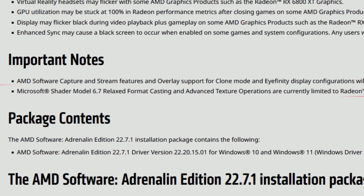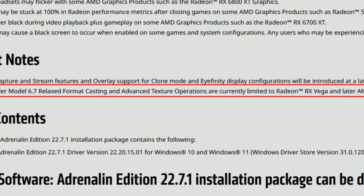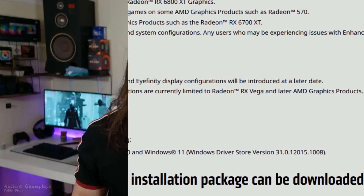The last important note is that Microsoft Shader Model 6.7 relaxed format casting and advanced texture operations are currently limited to Radeon RX Vega and later AMD graphics products. So for Shader Model 6.7, you need a Vega card or later — Polaris is out. That's it for the release notes, which were longer than usual because the drivers also took longer than usual to be released. Now let's go to the juicy part: the OpenGL optimizations.